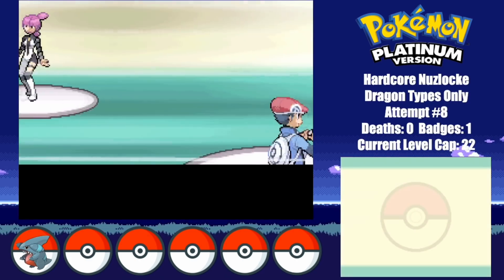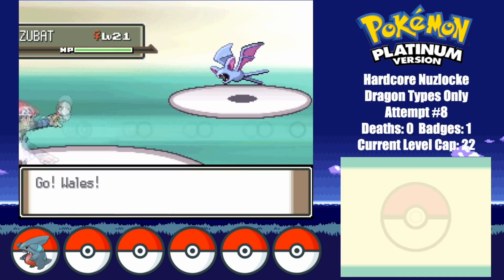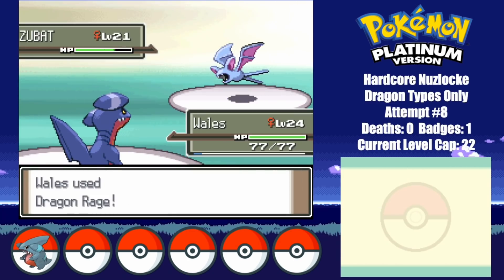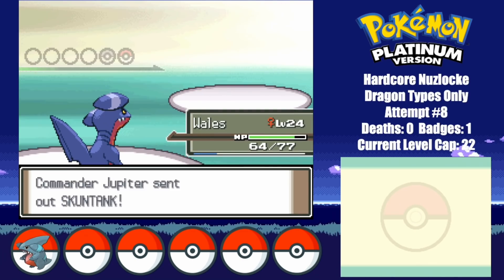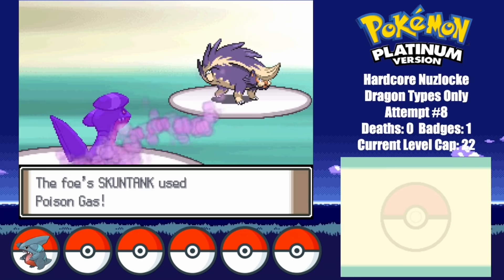Once again, without doing any more leveling, I take on Jupiter at the Galactic Building. Her Zubat manages to tank one hit, but after barely scratching Whales, she goes down soon after. Dragon Rage ends up doing great damage against Skuntank, but lets him live on just a sliver of health.